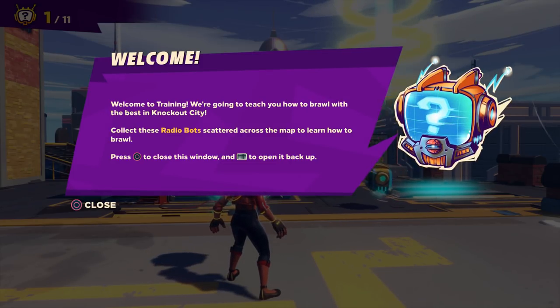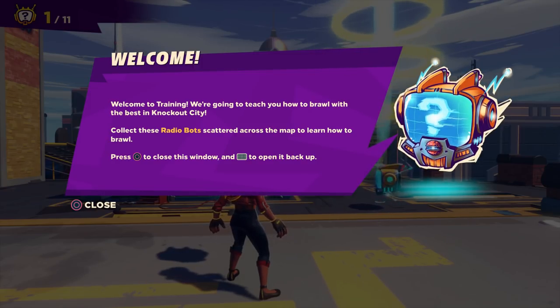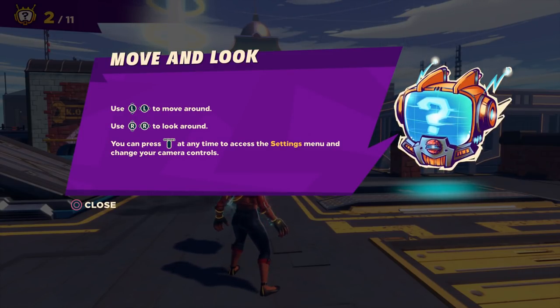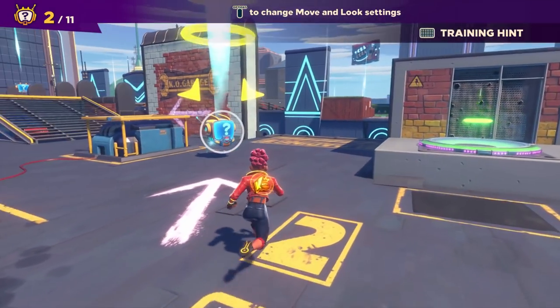Welcome to training. We're going to teach you how to brawl with the best in Knockout City. Collect these radio bots scattered across the map to learn how to brawl. Press circle to close this window and the touchpad to open it back up. Use the left analog stick to move around and the right analog stick to look around. You can press the option menu at any time to access the settings menu and change your camera controls — which is okay with me.